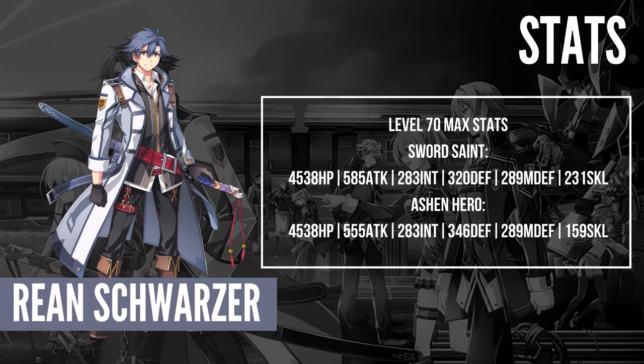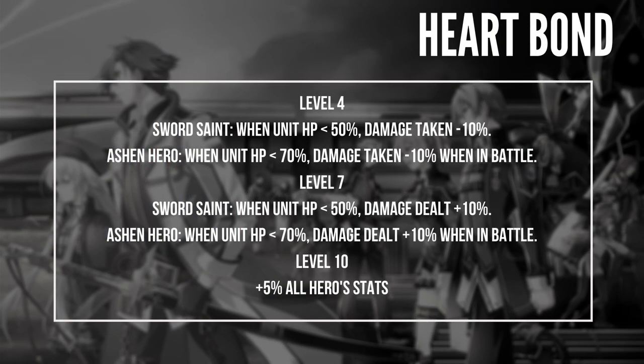We have Sword Saint and Ashen Hero. Sword Saint overall deals much more damage, and Ashen Hero has more defense, so if you want to go more defensive, Ashen Hero it is, and Sword Saint would be when you want to deal more damage. Since he is a collab character, as long as you master his classes, you will get the fourth and fifth bonds unlocked.